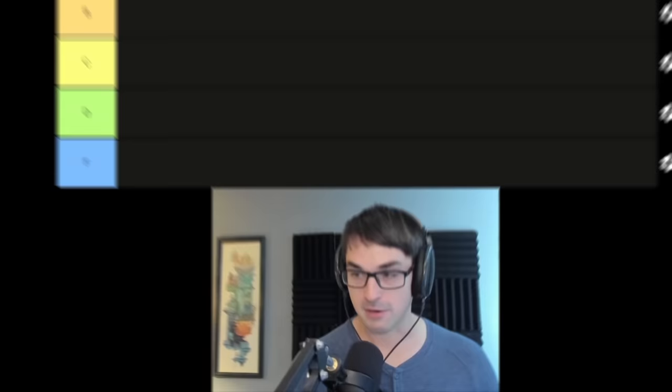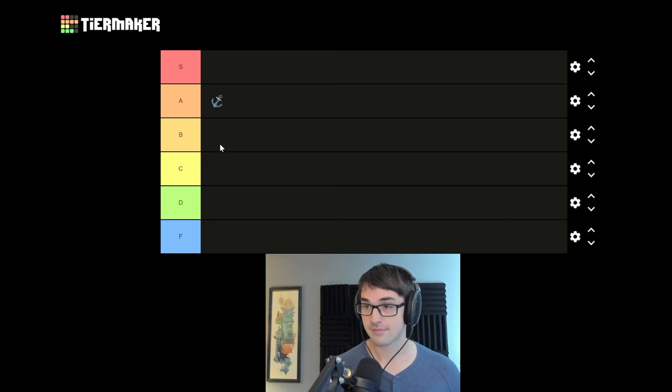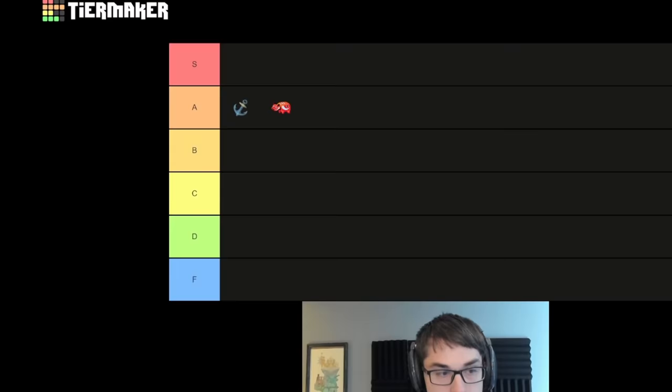Without further ado, let's start grabbing relics, starting with the Anchor. Good old boat thingy, block on turn one. I think Anchor is a very, very good relic and I'm basically always happy to have it, providing guaranteed block in act two and act three especially. I'm happy with an A tier for that. Akabeko, guaranteed damage on your first attack — also A for Akabeko.